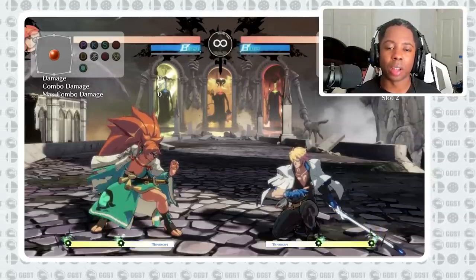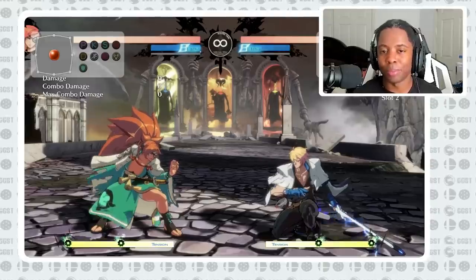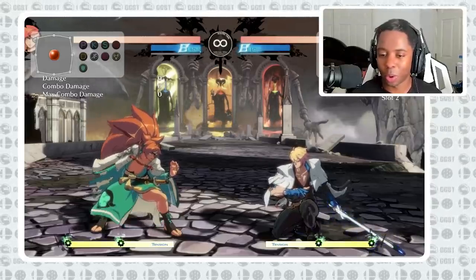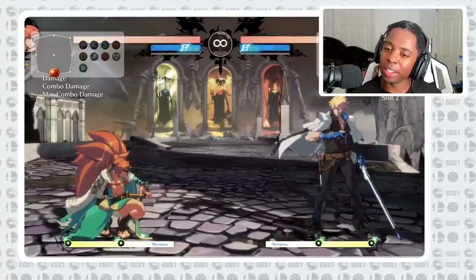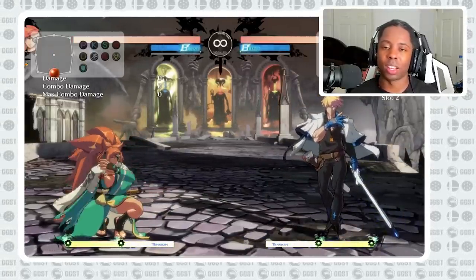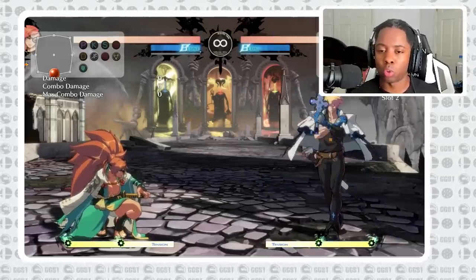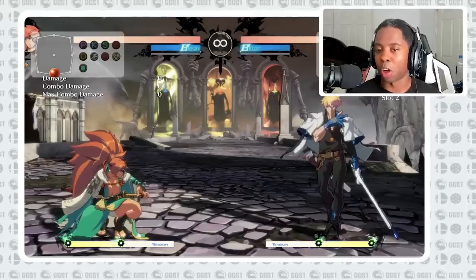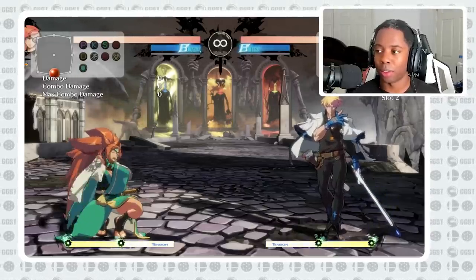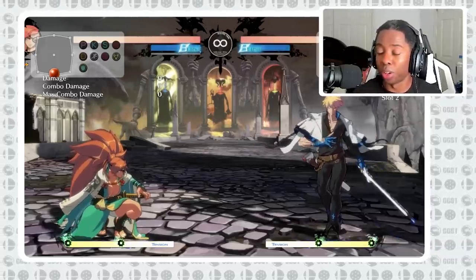The fifth and final one is autopiloting neutral sequences. Autopilot gets a bad reputation in fighting games — it has the connotation of not thinking, just doing what your character would do. But there are good parts of autopilot. If you have a response that you can activate really quickly — like a switch in your brain you can turn on in a situation — that's a really good thing.